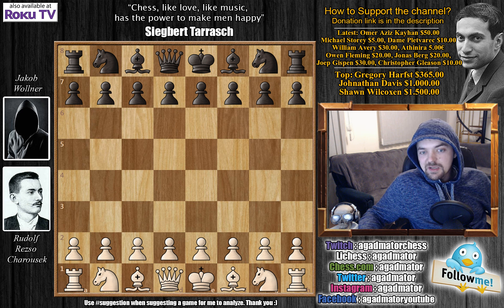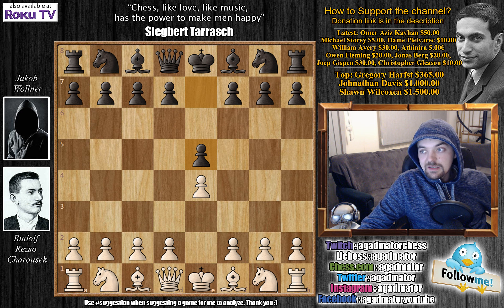Let's see this game, and I think it features an opening I haven't shown yet on my channel — it's the Danish Gambit, so I do hope you enjoy it. Charussek has the white pieces and he opens with E4. His opponent is Jakub Volner, and we have E5.